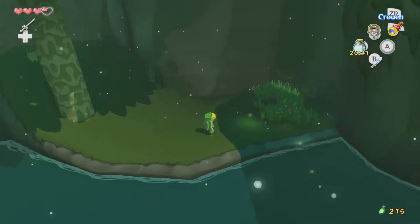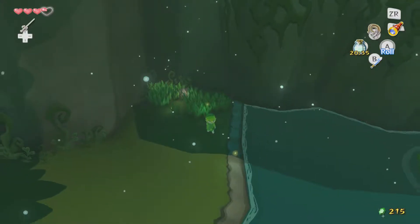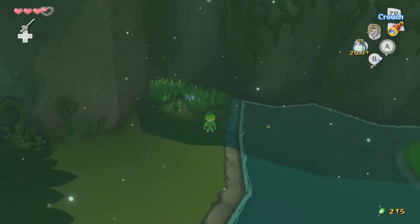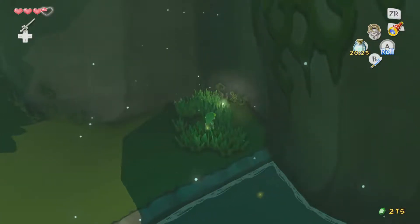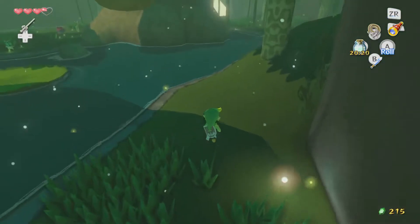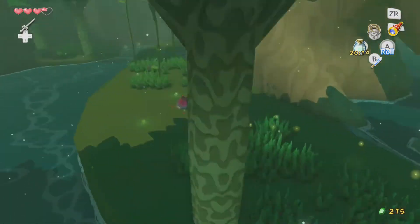But before we do that, I wanted to show this off. Remember in the last episode, I was trying to collect one of these green fireflies and I accidentally filled my bottle with forest water and now I can't use it for another 20 minutes? This is the firefly that you actually want to trap in a bottle before you leave. So probably after we finish this dungeon, I'm going to snag one of those because it will be very important.